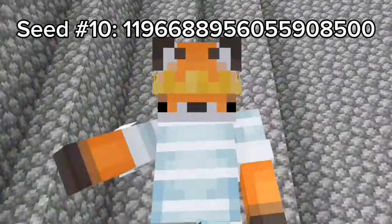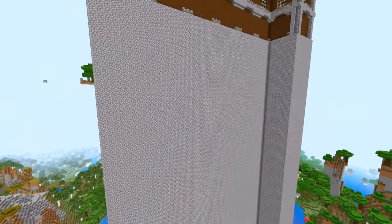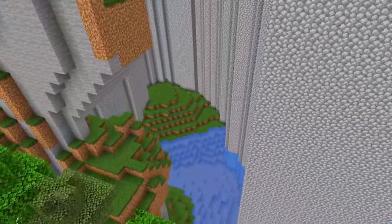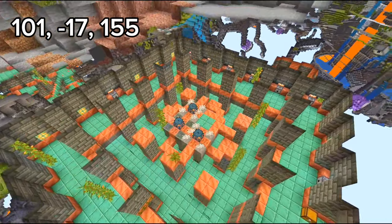Seed 10 is pretty interesting. You spawn in a dark oak forest in front of — well, there is this insanely tall woodland mansion. It also has a small chunk taken out of it, which is nice to build a base. There is also a trial chamber close by.